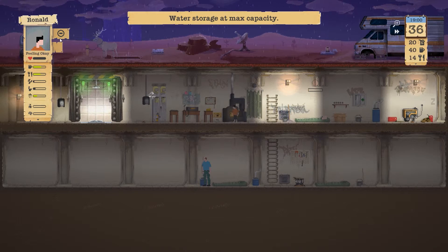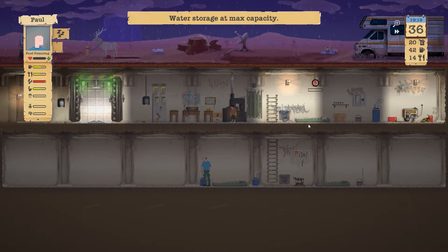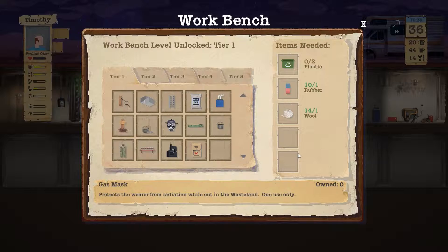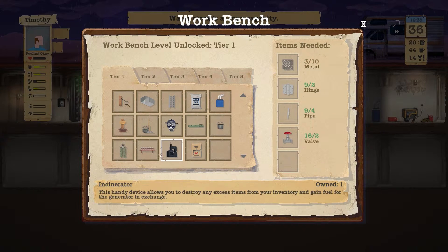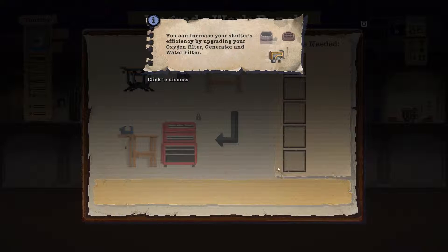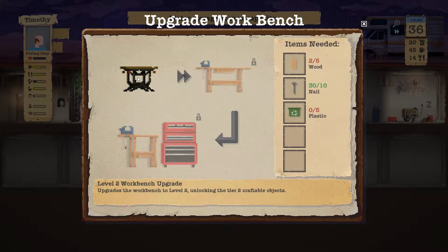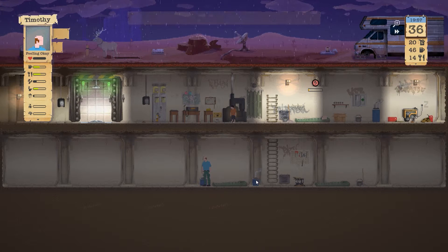Let's check on everyone. Paul needs to sleep — he is sleeping. Timothy is fine. There's nothing else I can craft right now. I definitely cannot upgrade the workstation yet — I need a lot of plastic for that, which I can hardly find, so that's very bad.